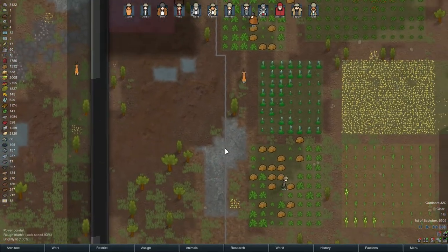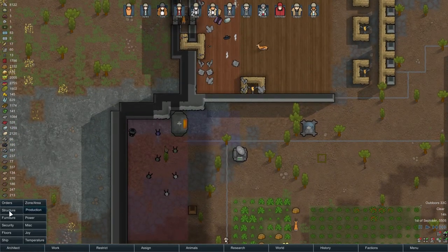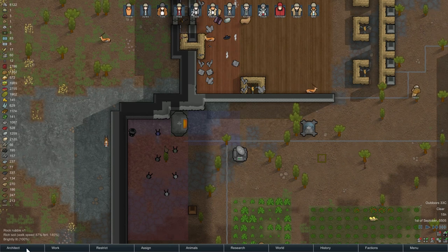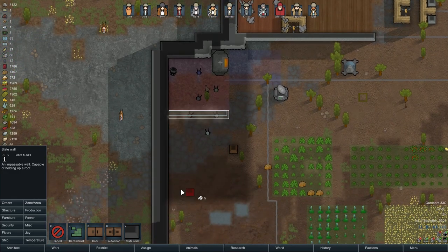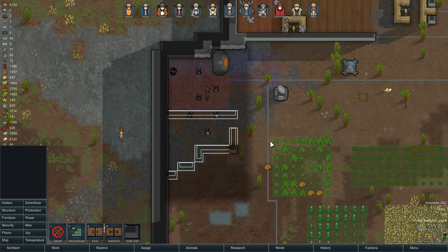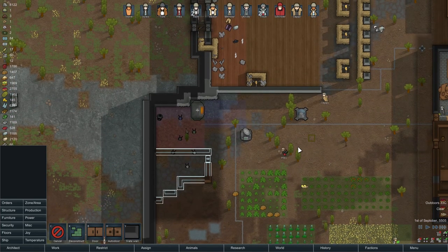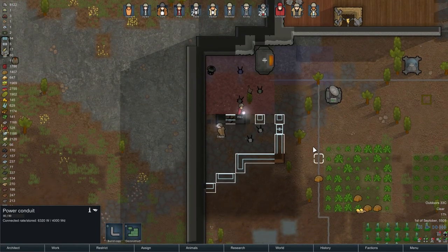I'm starting to get a little framey. Let's build a structure — we have a lot of slate. This will be our extremely ugly corpse storage spot where we can put bodies for the dogs to eat.